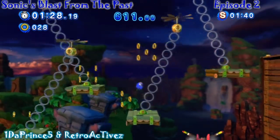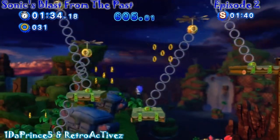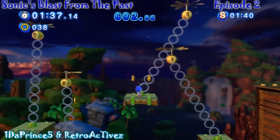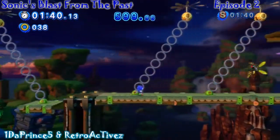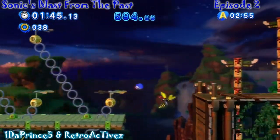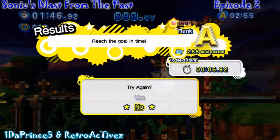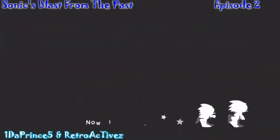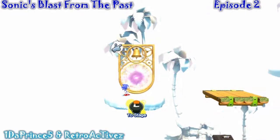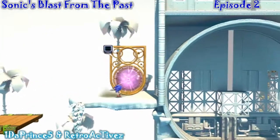Prince wrote his own list, starting with Sonic Adventure: Wind Valley, Red Mountain, and Sky Deck. From Sonic Adventure 2 he had Crazy Gadget and Final Rush. He also included Pyramid Cave — a rarely talked about map that doesn't get a lot of headlines, but was actually pretty good.